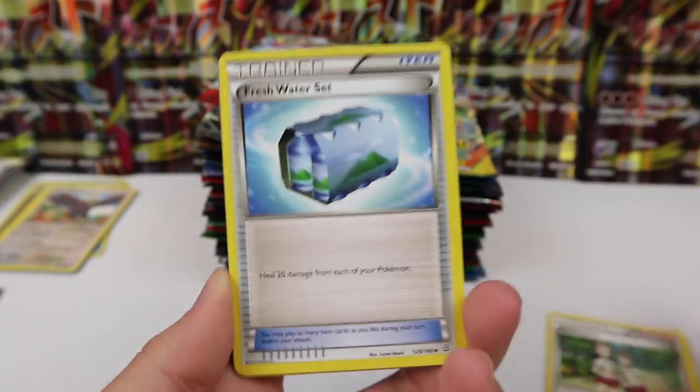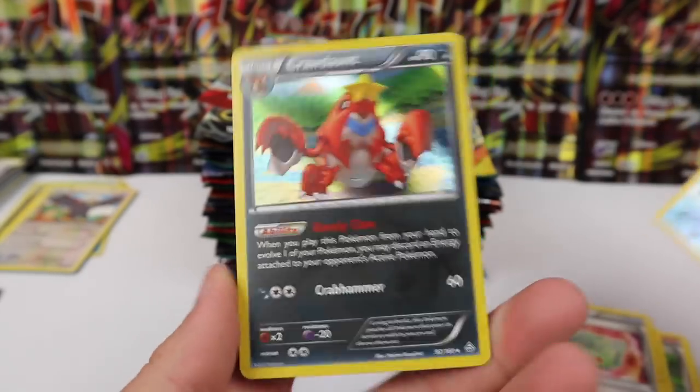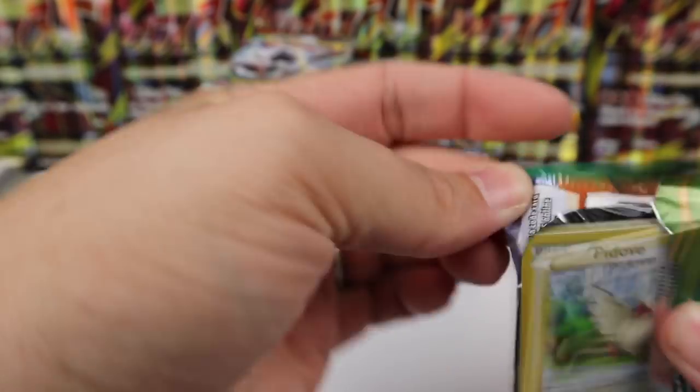We have Teammates, a Fresh Water Set, Weakness Policy, Manaphy, and a Crawdaunt holo rare. Wow, we are hitting it — these packs are loaded!